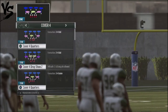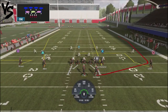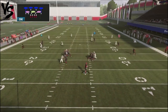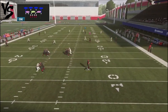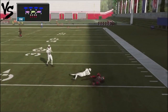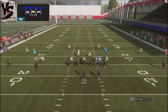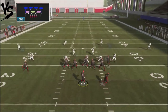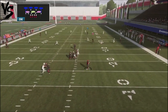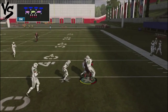So what about an opponent that likes to run a cover four drop? That could definitely happen — they can switch between cover four and cover two. But what's cool about this is that the running back route is going to give you a huge play right down the middle of the field. I threw it a little bit late there, but what you can do is get away with throwing to the running back because the defender has to play a certain area of the field. So you can get a nice completion against cover two as well — you just have to wait for it to develop.